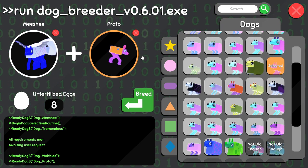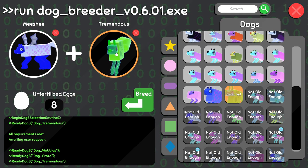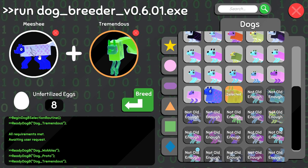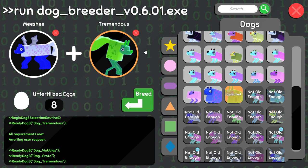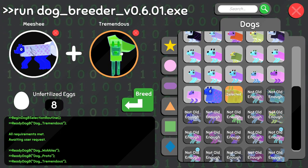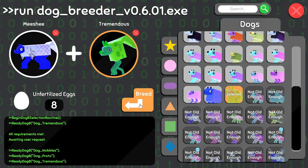He's got a little tiny tail. What should we do? I think what we're gonna do is go with Tremendous, who's missing a leg, and Mishi, who has extra legs. Tremendous has an extremely different color scheme, no wings, different eyes, different pattern. Yes, this could work.